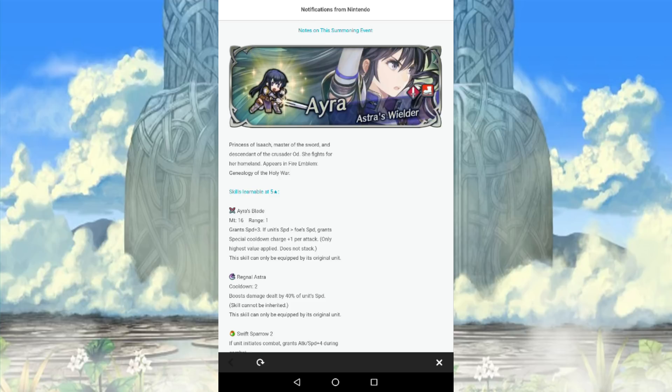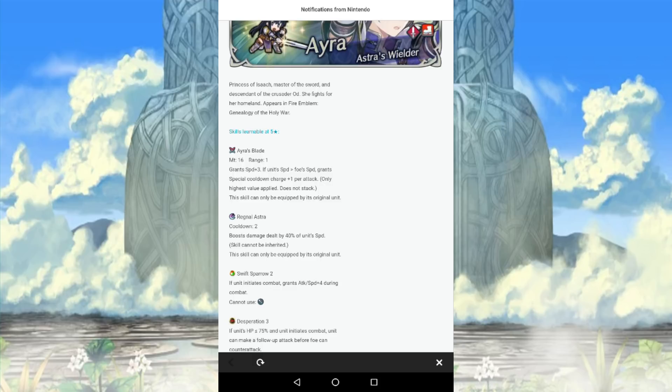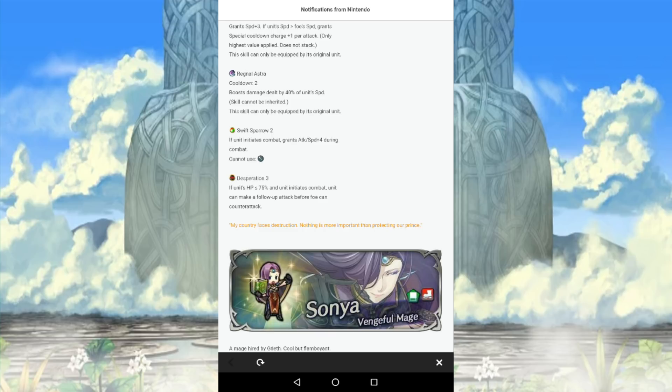When it comes to this banner and a lot of the other ones you might be rolling on — if you are unsure, maybe waiting for the next one, just wait a day or two. The trailer will come out and then you can judge based on their abilities. Ira of course is very strong, very fast, and has a really badass weapon that grants her speed and also has the only skill-trigger ability that actually runs off speed. She's already pretty much built to have the abilities that you would probably want, outside of maybe Distant Counter if you're crazy.